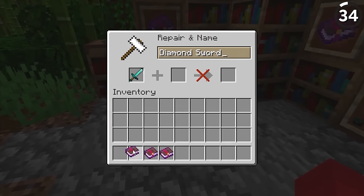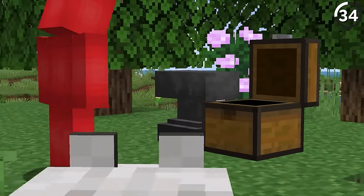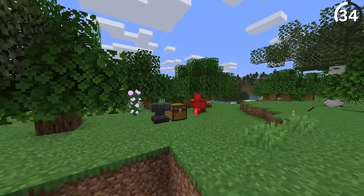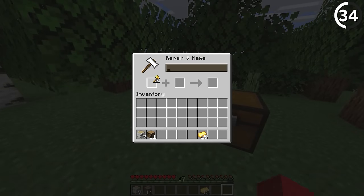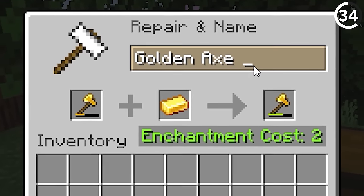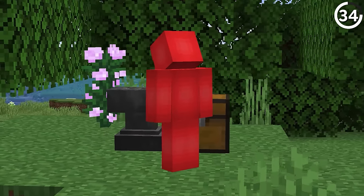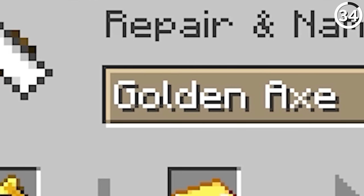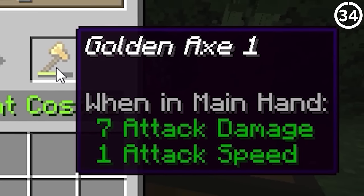Anvil costs can get annoying pretty fast — all it takes is a few enchanted books in the wrong order and it's too expensive to use. Before you find yourself in that hassle, try this: apparently by just renaming the tool every time you go to repair it, it's enough to stop the repair costs from jacking up each time. The game treats it as a simple name change operation and forgets the rest. Just a minor change like adding a space or a number to the end is good enough.